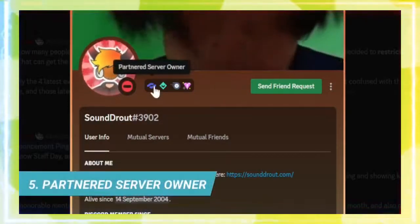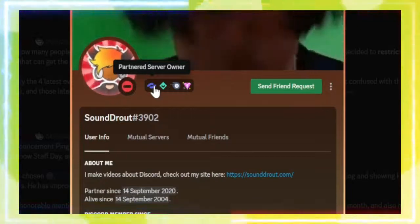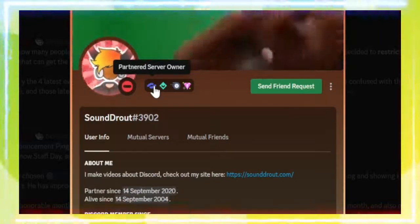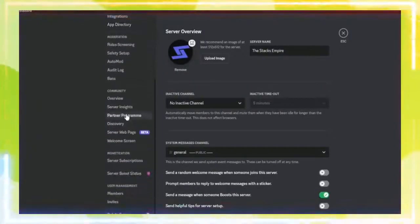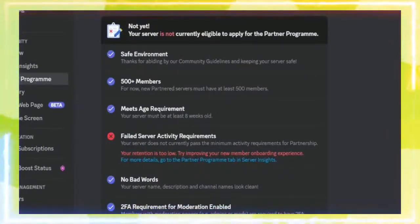The partnered server owner badge is also quite self-explanatory — it's awarded to owners of partnered Discord servers. You might be wondering how do I get my server partnered on Discord? Well, go to your server settings and scroll down until you see the partner program. If you meet the following criteria, you can apply for partnerships.